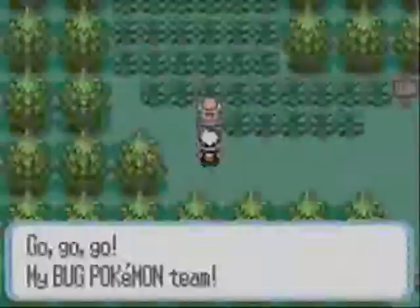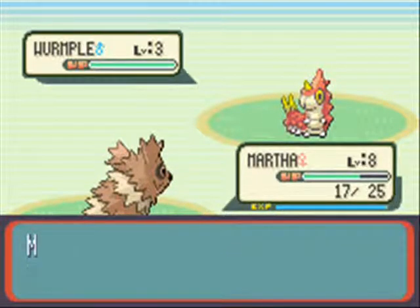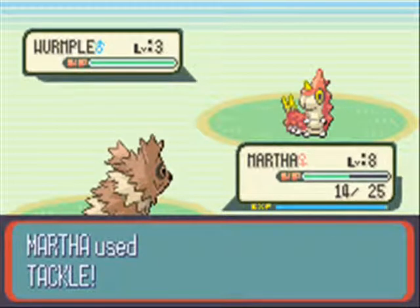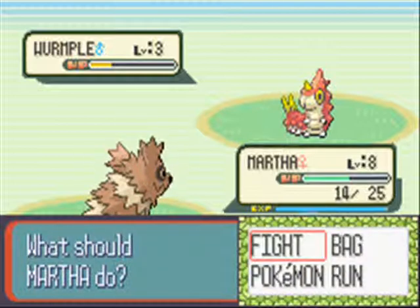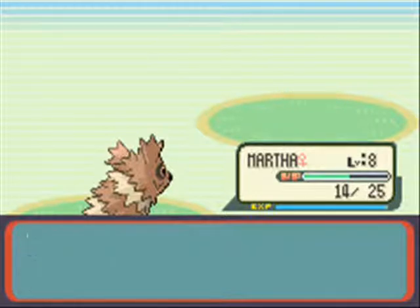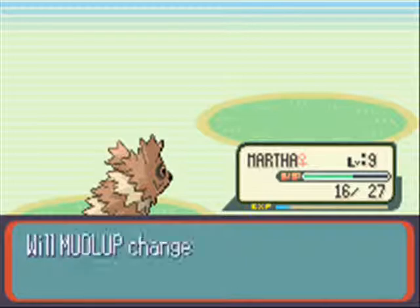Those things pop up and they suck when they do. For example, another unforeseen circumstance: in my Silver Nuzlocke I had a Pidgeotto named Benson. The theme for that Nuzlocke was everybody has a catchphrase. Benson was named after Olivia Benson from SVU. His catchphrase was the Miranda rights - you know, 'you have the right to remain silent, anything you do or say can be used against you in a court of law, you have the right to an attorney.'